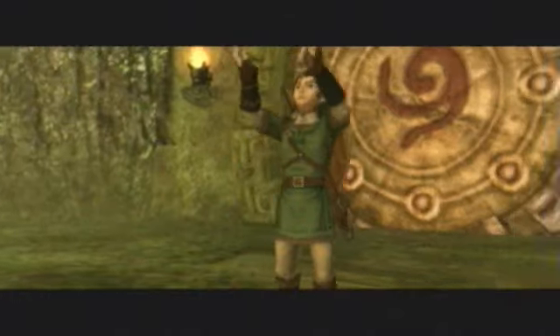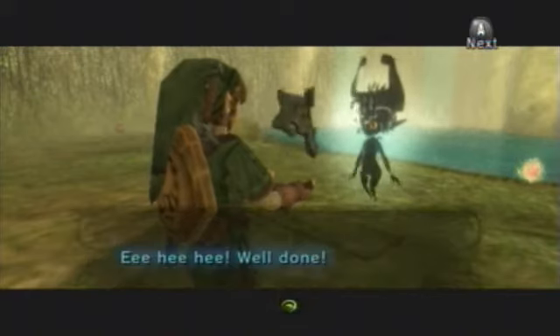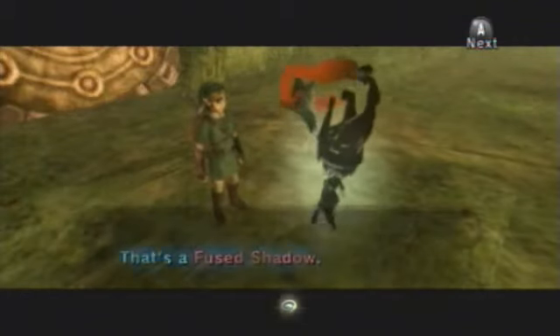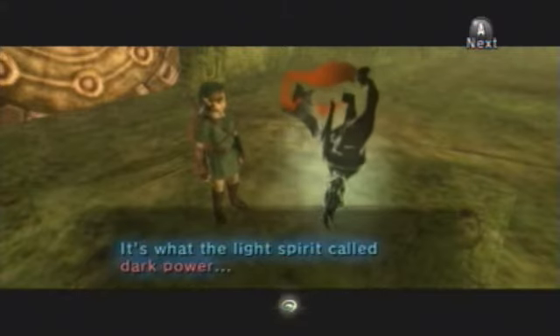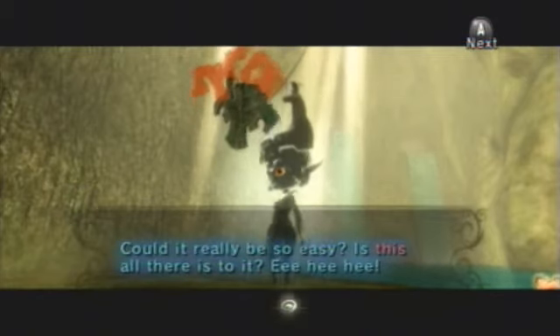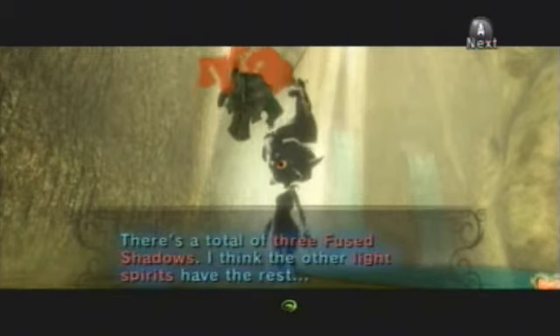That's not gonna follow me, is it? Because that would be terrible. Whoa! It looks evil because it's still black — tainted. Well done! That's what I was looking for! That's a fused shadow? And what the light spirit called dark power? Do you remember what the spirit said about how you had to match the power of the kings of shadows? There are a total of three fused shadows — I think the other light spirits have the rest.